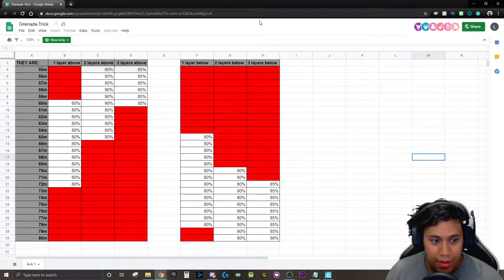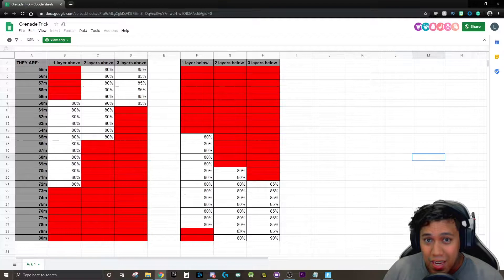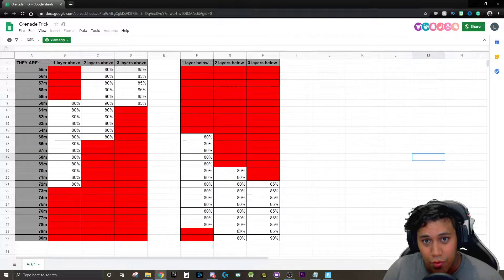One thing I want to point out with this chart is that it doesn't show you how to hit a structure with your grenade if it's more than 80 meters away. It is actually possible to hit a structure more than 80 or 85 meters away, but the chances of you actually doing that are very low.